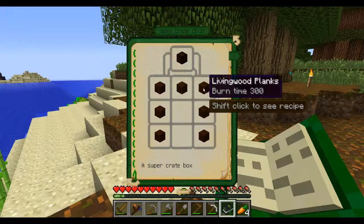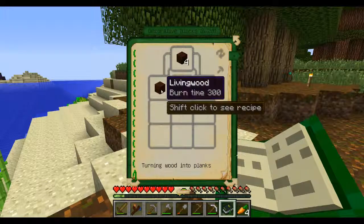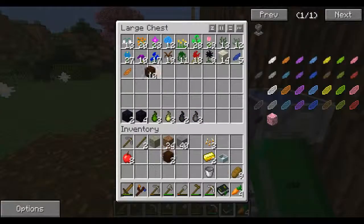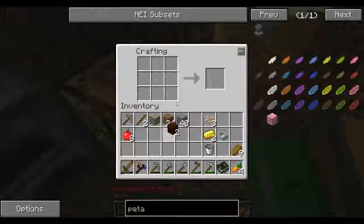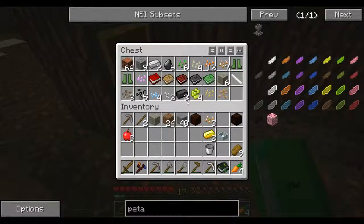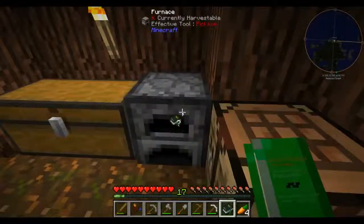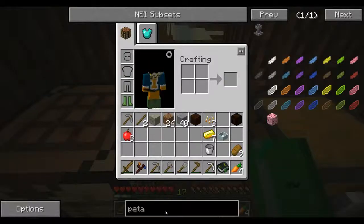So I need living planks — living wood makes living planks, and I need seven of them, so I need two of these. Open crate. Hopper, hopper, hopper.